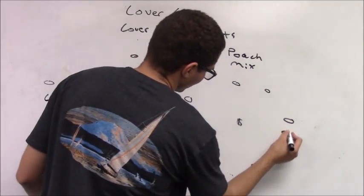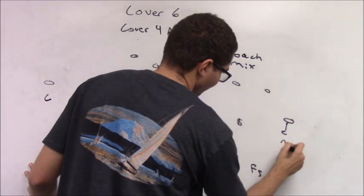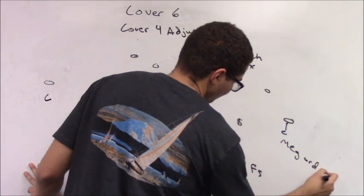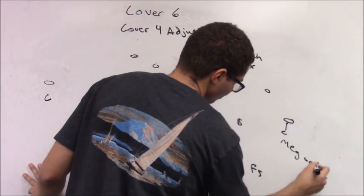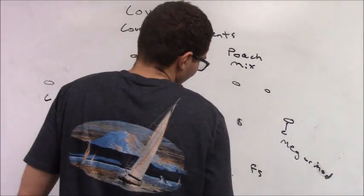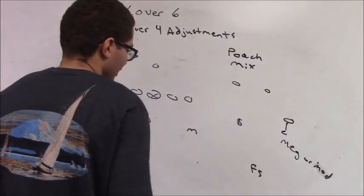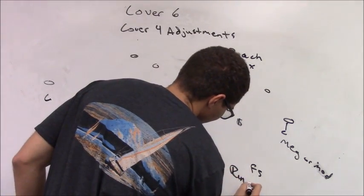The corner is one-by-one in side leverage — you can play Meg or Mawd. The free safety is ten-by-one outside two. He's going to read run or pass. If it's run, he mans two.